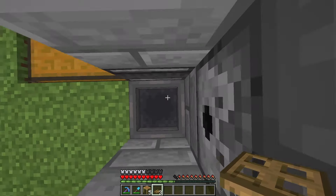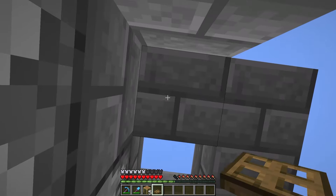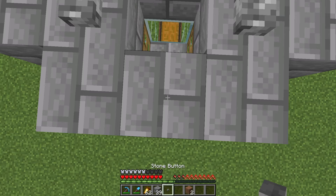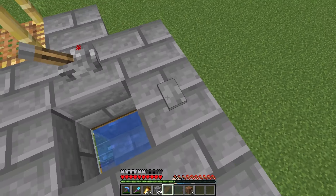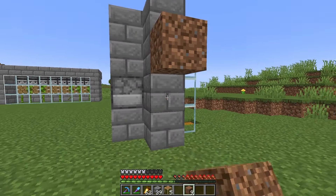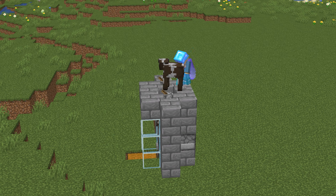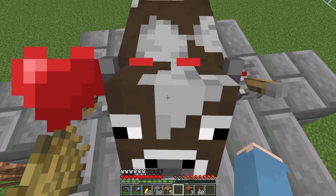Add some trapdoors over here, making sure they're facing the right way. Now you just have to place some levers right over here, and a button. If you press that, there's gonna be water right here. Now just make a small staircase and push the cows in. Once they're in, you can just press this button and breed them.